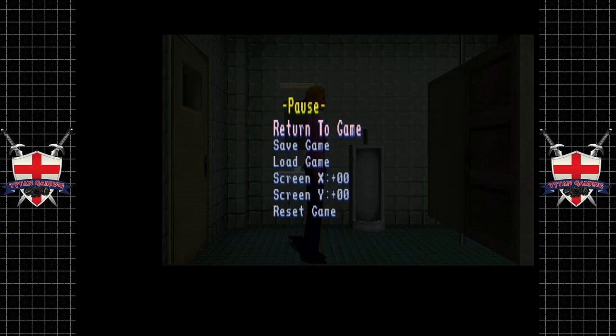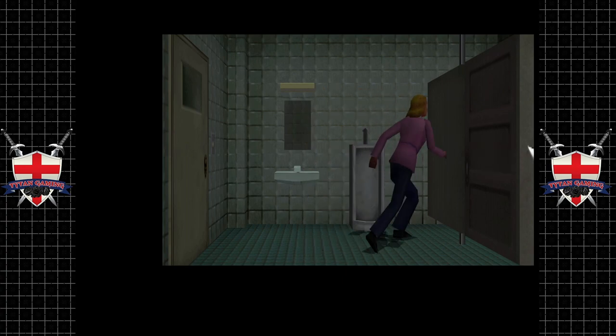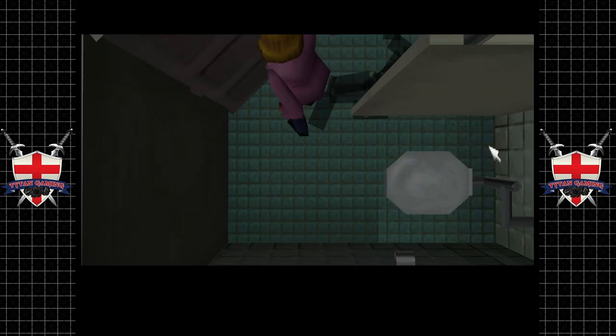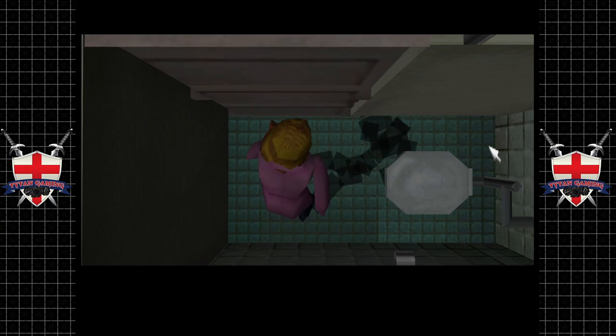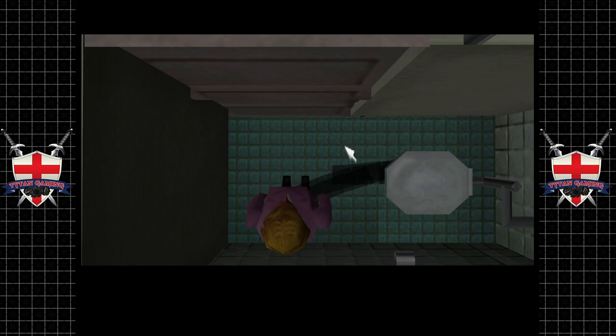Hey guys and welcome back to Clock Tower 2. We were playing as Helen — we'd made it to the dormitory in the university, went for a little nap, and we woke up and would you Adam and Eve it, the scissor man's here apparently. So we've got to hide from him again, let's do just that. Hopefully we're gonna hide in here and everything's gonna be nice and rosy.